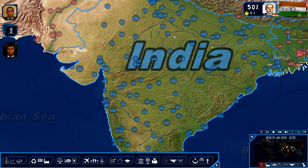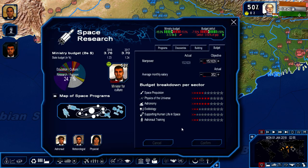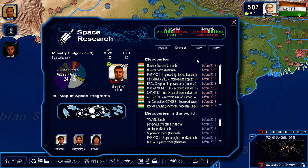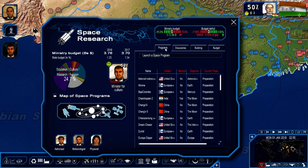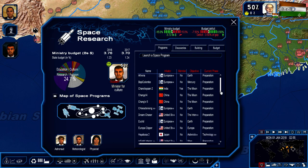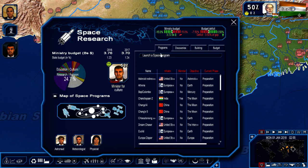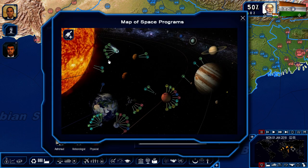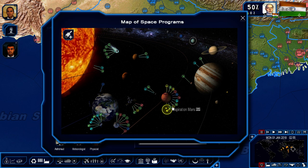Goal number two is to develop a space program. I think I could probably get that going. Looking at the space research tab — interesting. There's a building launch pad, so there's kind of a space program here already. I think achieving a specific objective would be the goal. Geopolitical Simulator 4 is now going into outer space — this is really cool.